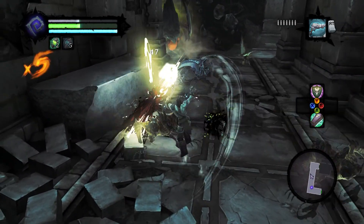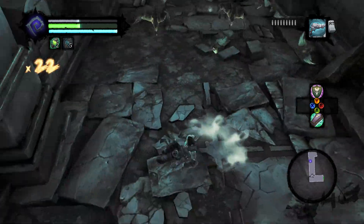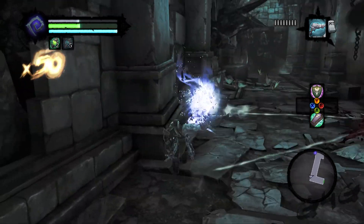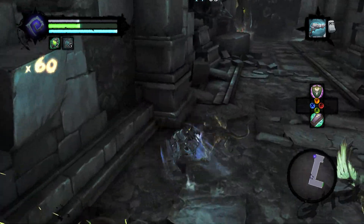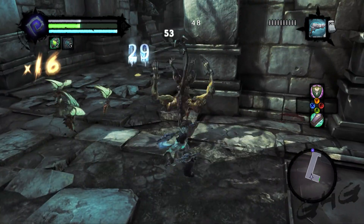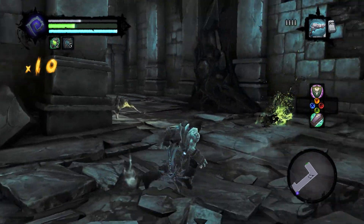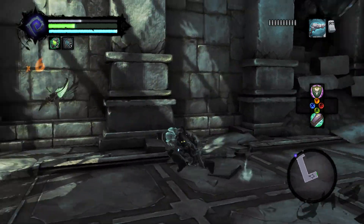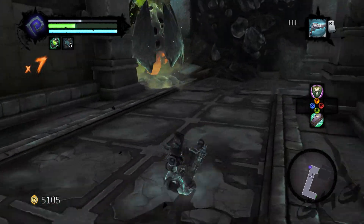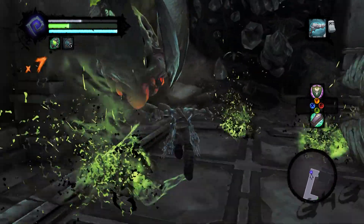Here's another room with the egg sack flies — the stinger guys. I don't even know, I'm making up words for things now. But there are these dog creatures in here again, which makes it a little bit more difficult. Just take out the dogs first. If you don't, they'll come up behind you while you're trying to attack the wasp sack thing and they will ruin your day. So I took them out first, then tried to take out some of these wasps — I got stung.